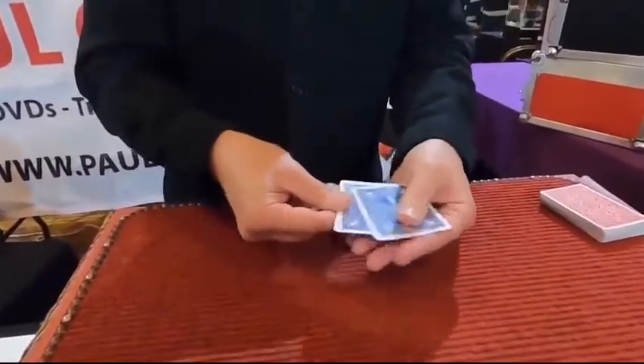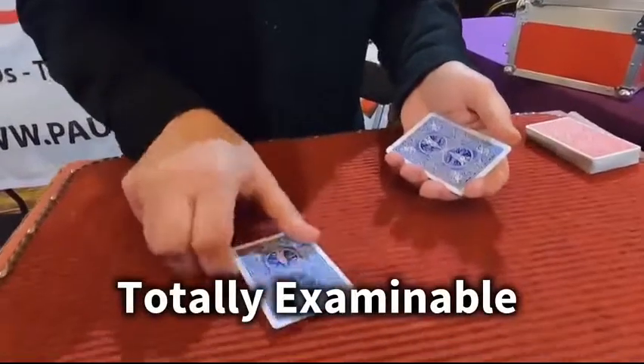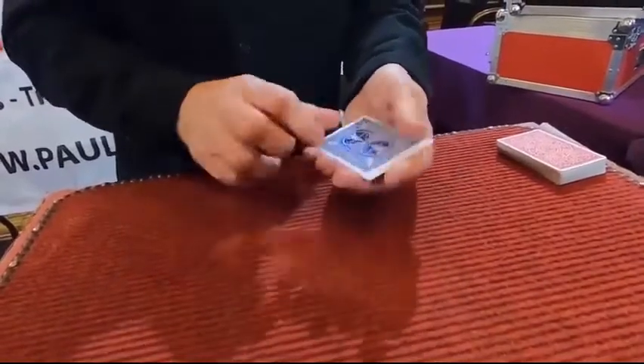Now look, if it's on the bottom, watch very closely. If I reverse the order, where does that bring it? Most people say to the top — maybe right, it's there. Would you put money on it? You shouldn't, because that's actually the king of clubs. The king of spades is right here. I'll put the king of spades on the bottom. If I put the king under it, where's the king of spades?